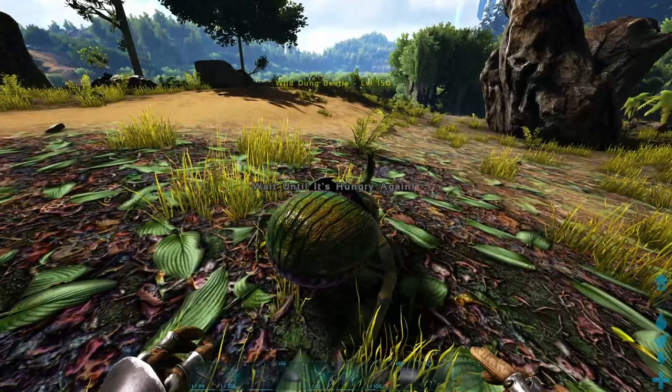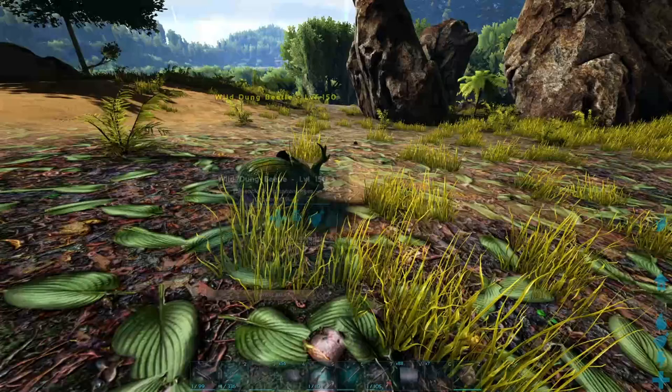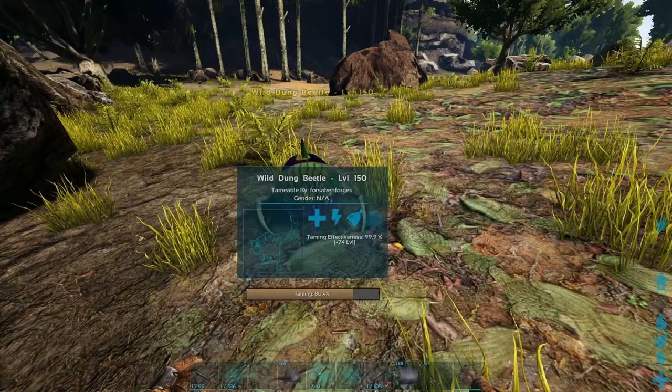All you want to do is put the poop in your last slot, walk up right behind this guy, and feed it to him. He doesn't aggro onto you or anything — you don't have to hide from him — so it's a very easy passive tame. You don't even need to trap this guy, just make sure you're in a safe place when you tame him. Wait till he's ready to be fed again and just keep feeding him poop until he's tamed.